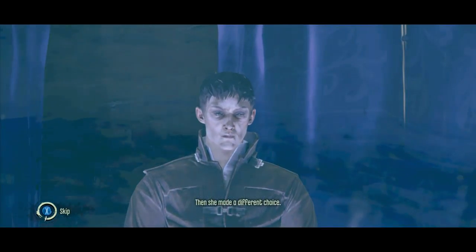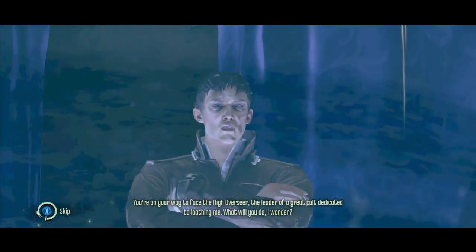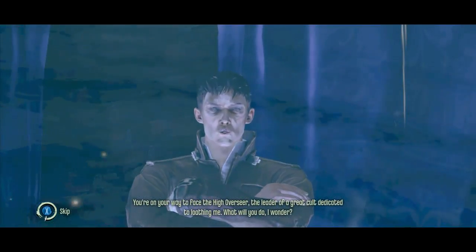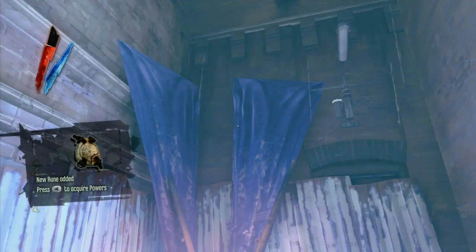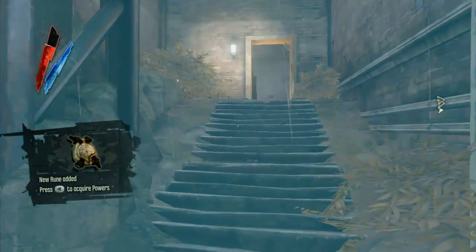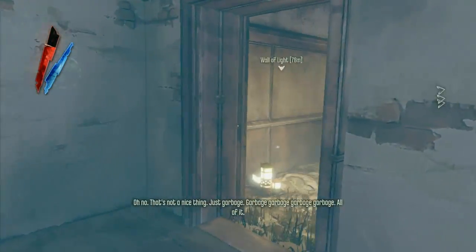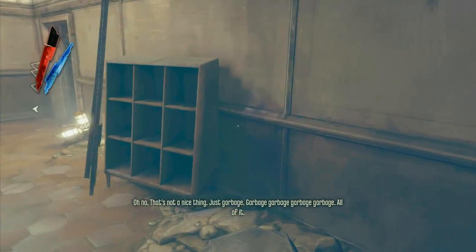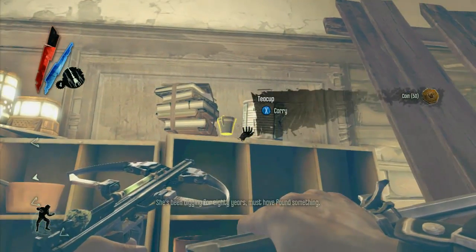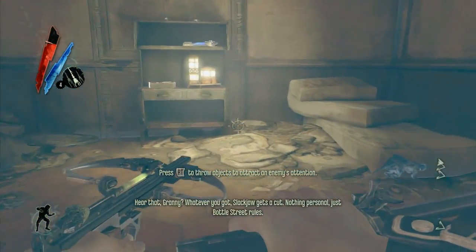[Outsider continues:] Then she made a different choice. You're on your way to face the High Overseer, the leader of a great cult dedicated to loathing me. What will you do, I wonder? Okay, so one rune added there. Hopefully you got the two that were in the pub, so you should have three. And we're not going to open the door. If we were doing this normally, I'd just shoot people in the face and it wouldn't be a worry. But we've got to be stealthy, so let's grab all Granny's junk and steal all the money.